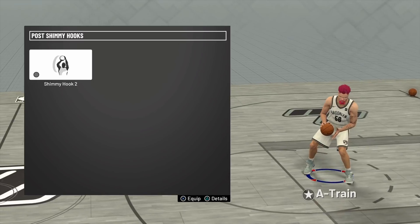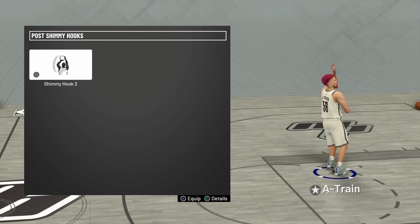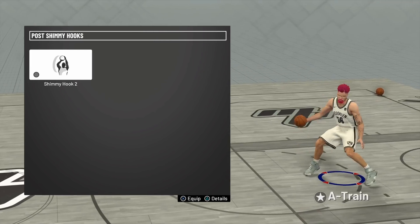Now for my post shimmy hook, I use Shimmy Hook 2, just because it's the quickest release and it goes up immediately. A lot of times I'm not really trying to do a shimmy hook, but if it does happen, it just has a quick release and it's the same thing as doing a post hook.